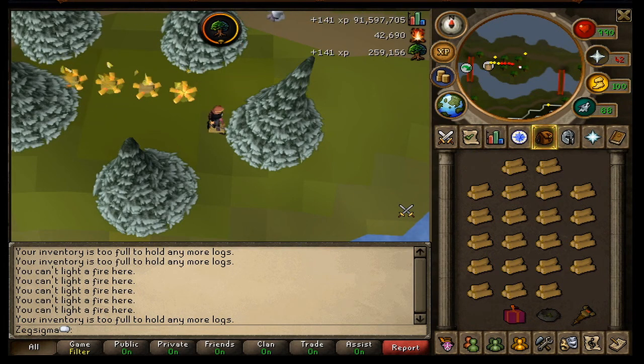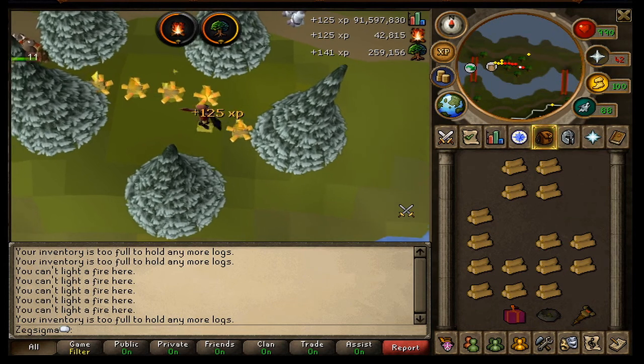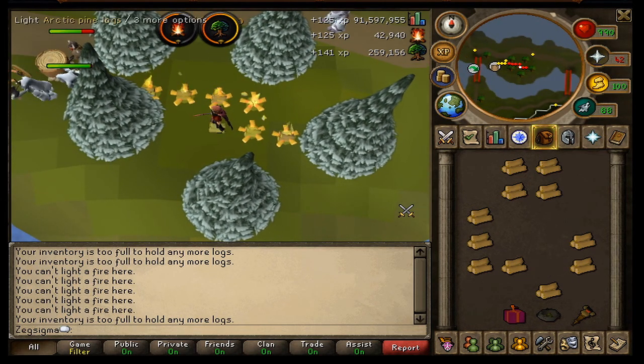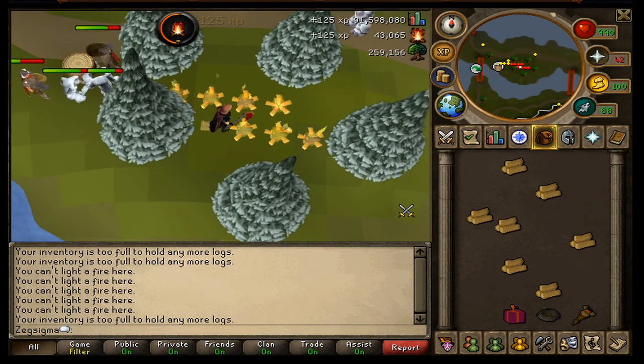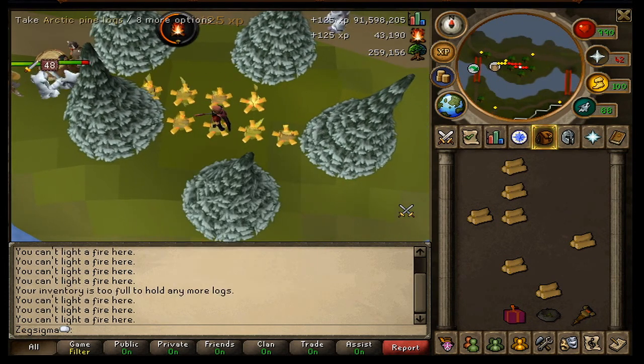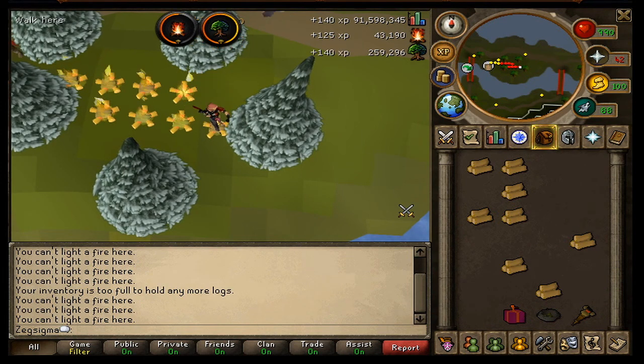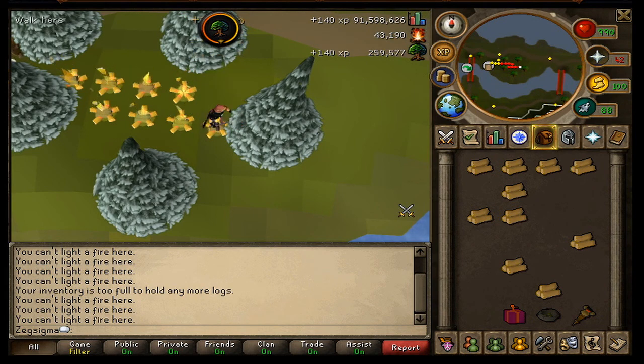Spam clicking just goes like this — you just spam everywhere and you light a few and then they end up on the floor somehow. I don't know how because they've got a right click option of light, so you spam out and a lot get dropped. It's pretty good. The 43k firemaking is how much I've actually made in firemaking XP but I'm not keeping track of that.